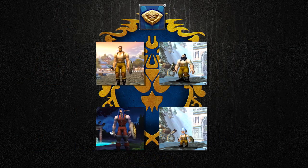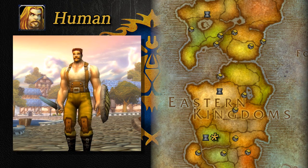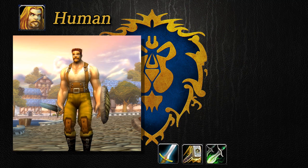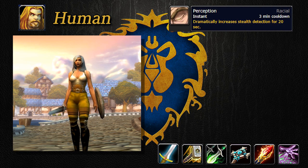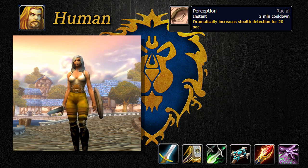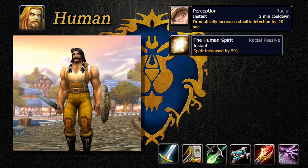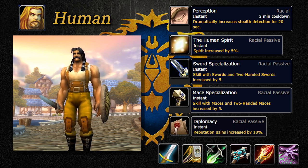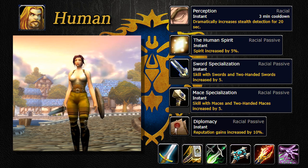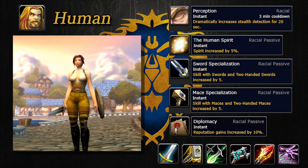Let's start with the Alliance, who are located mostly on the continent of the Eastern Kingdoms. Humans start in Elwyn Forest, with their capital city being Stormwind. They can play as one of six classes: Warrior, Paladin, Rogue, Priest, Mage, or Warlock. Humans have an active ability that increases stealth detection for 20 seconds, making them more likely to spot sneaky rogues or feral druids in PvP, or occasional stealth mobs in PvE. They get a 5% bonus to spirit — a stat that gives better health and mana regeneration — increased weapon skill with swords and maces, and a 10% bonus to reputation gains. Reputation is like another experience bar you level up with specific NPC groups, and a higher reputation can give discounts at vendors or unlock certain items.